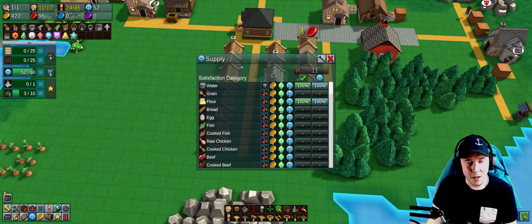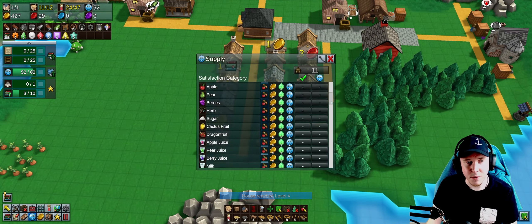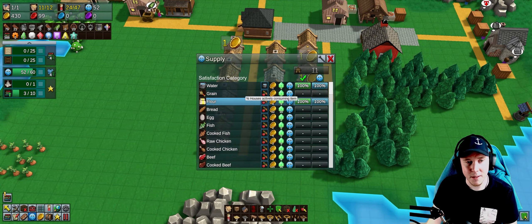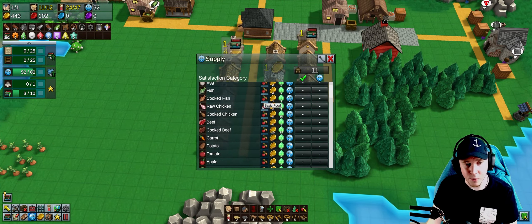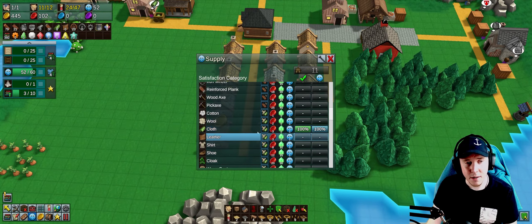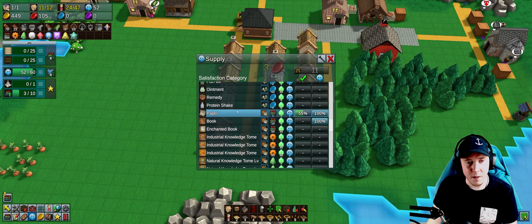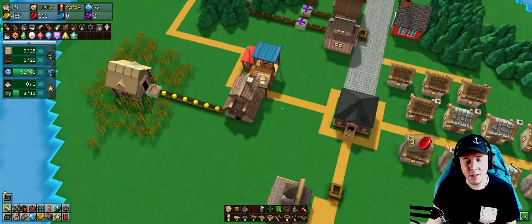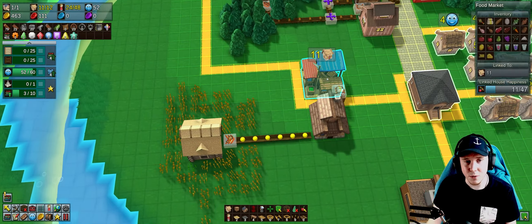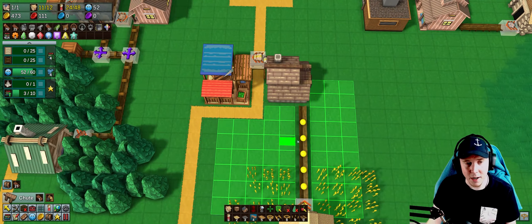I can check the supply view which tells me what resources I'm supplying and how happy residents are with it. Right now we're supplying all kinds of flour and water, and also fluff. We've got paper and books happening too. I could also start delivering some grain directly into the food mill, which would be a good idea.